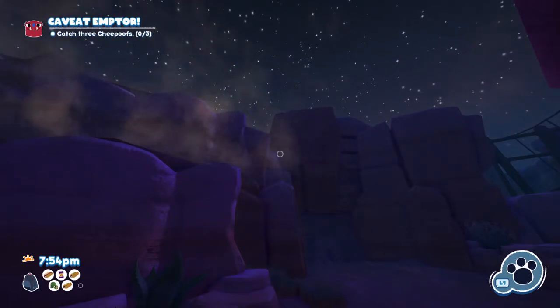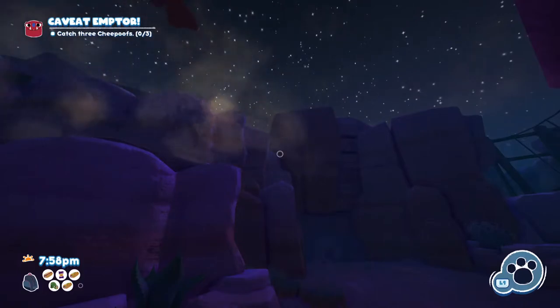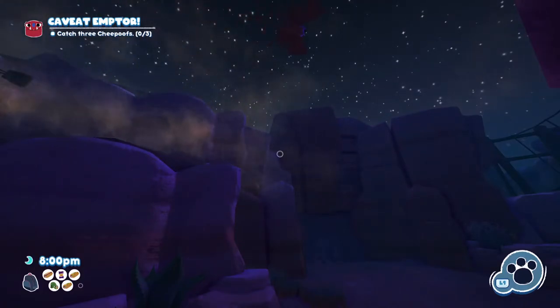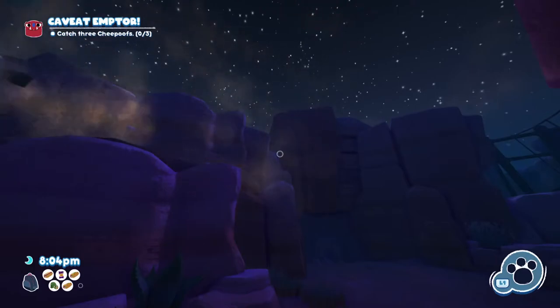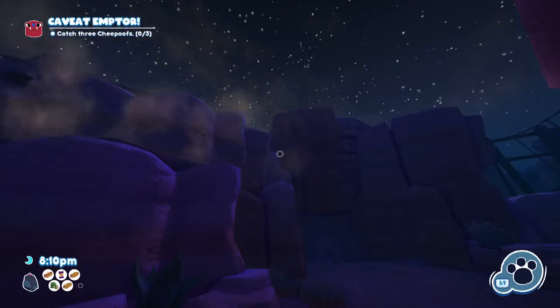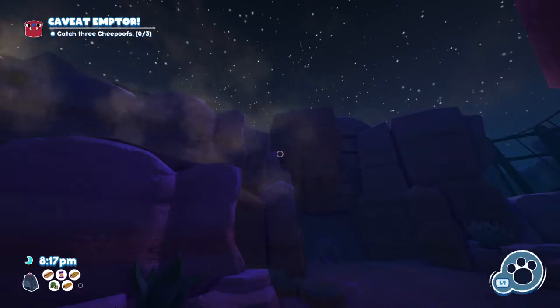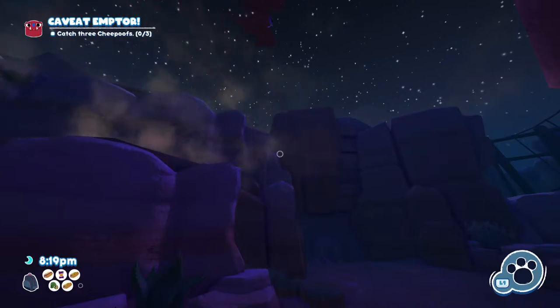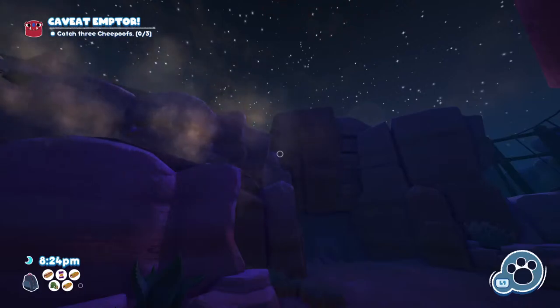As far as I know, this only works if the designers or developers added these features in — I don't know if there's community integration with this or not. But as you can see, we're just going to streamline through this. It's going to tell us how to do this step. It says: launch the snack trap towards the cheese poofs with the launch pad to catch them, then feed them the chrome dough.